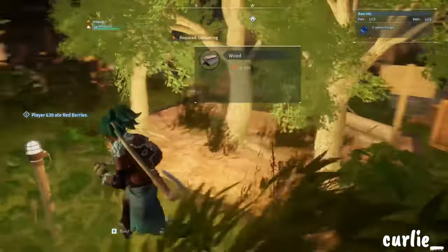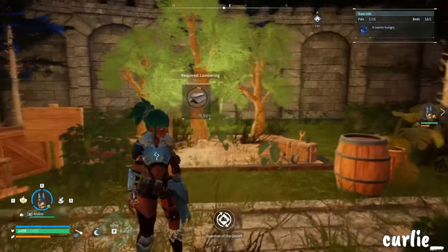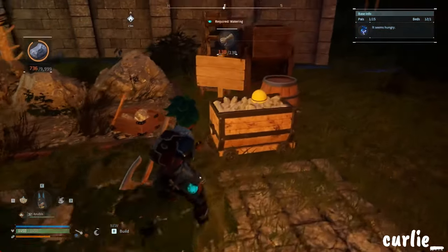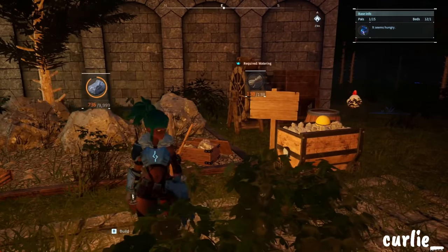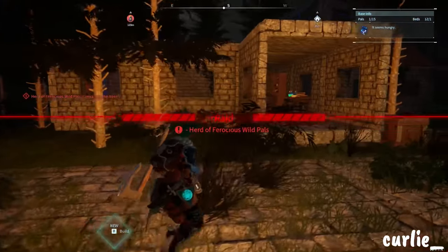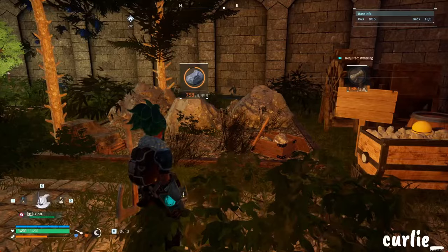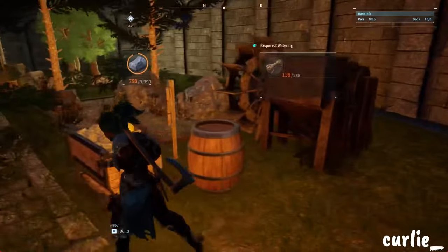This is my tree area — I have some storage, the tree, stone, and I hid a lamp back here. I don't really like these lamp decorations so I try to hide them; I hid it behind the tree because you can't really see it. And this is my mining area — I've got the mining cart and the crusher over here. I figured the crusher can go here since it uses stone for the palladium fragments.